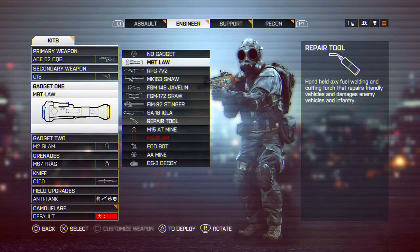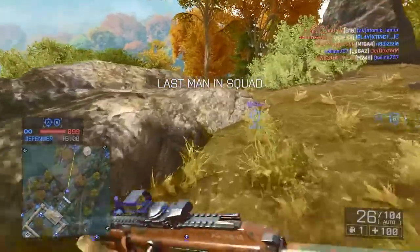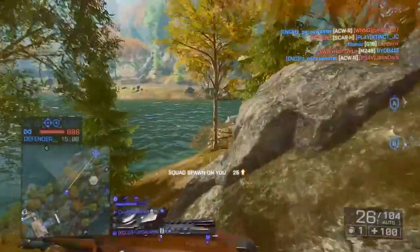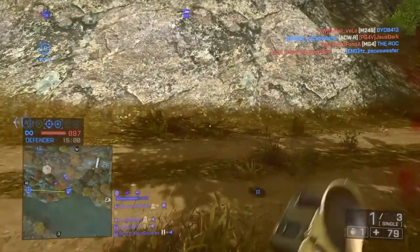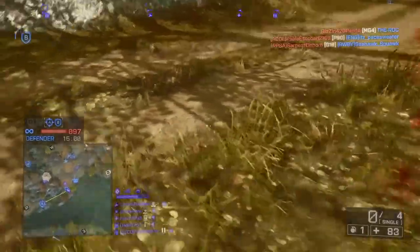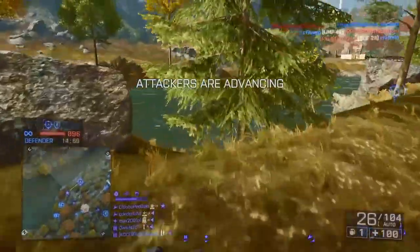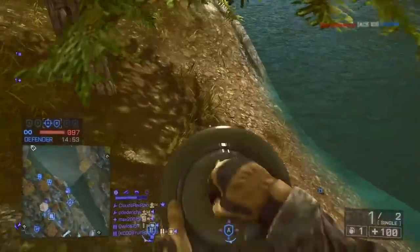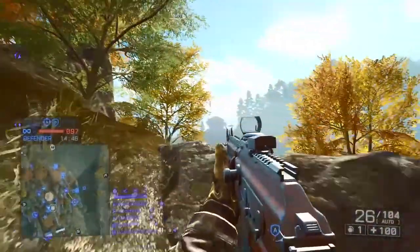They've got both MCOMs armed, there's no way we're gonna push up, so I might as well just prepare for the second base. I've got my double mine setup — I really like this. The reason I'm using it is the attackers get an Amtrak, and on the first base it doesn't really come into play, but the Amtrak is very important on this second base. Putting down mines to impede its progress to the MCOMs is very important. I'm putting some mines down at this little opening near the river where I think the Amtrak might come up.